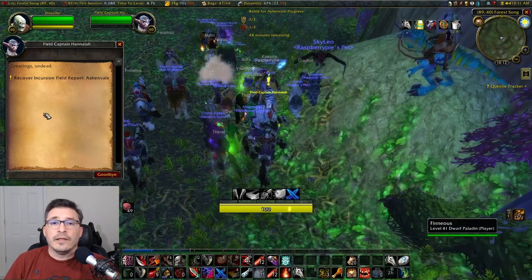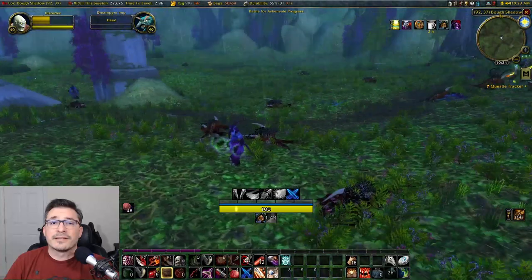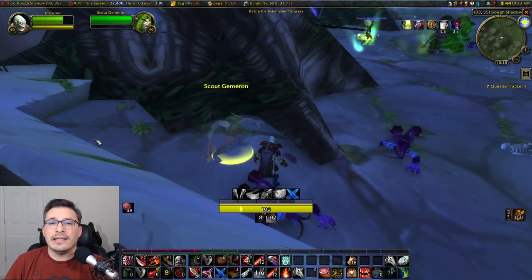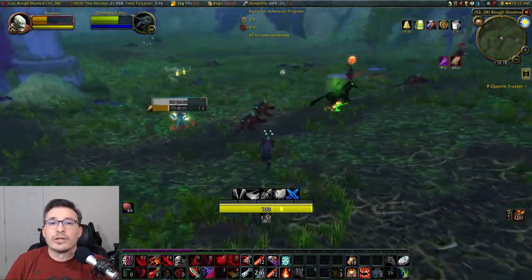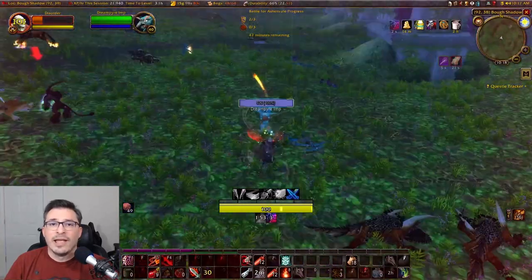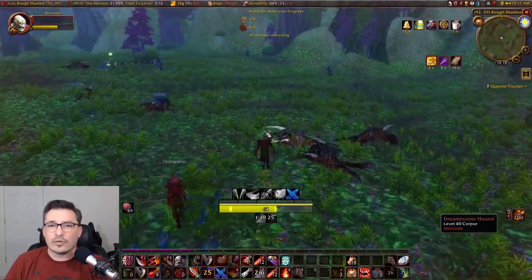To get started, there will be an NPC that gives a starter quest. This starter quest is to kill some demons outside of the portal and to get a report from a stealth NPC hiding around the actual portal. Due to the sheer concentration of mobs and how some of these mobs are ranged, I found this quest to actually be more difficult than the ones inside the actual portal.